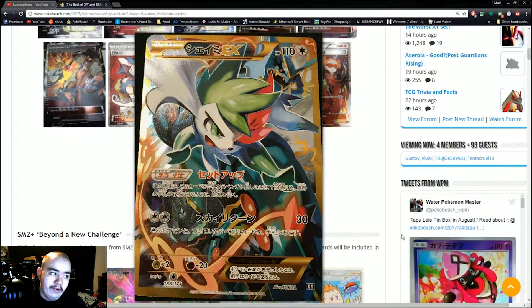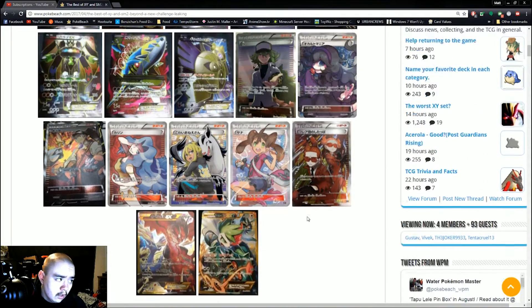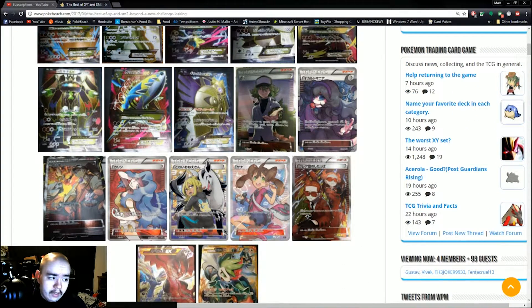The biggest thing that tells me we're not getting this set — or if we do, we're getting it as promos with respective set symbols — is this Shaman right here. I highly doubt they would reprint Shaman again for Standard play here in the US. It just doesn't make any sense with the way they're going with GX. We don't want another era of Shaman in Standard — I just don't see the reasoning.